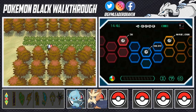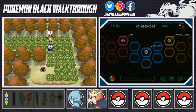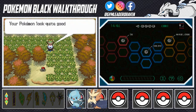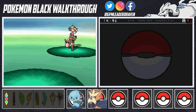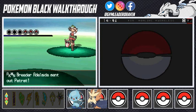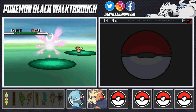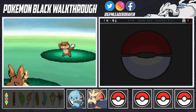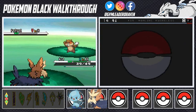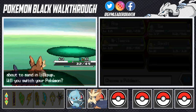Moving on — a Pokemon Breeder named Adelaide wants to battle. She's coming out with Patrat, and I'm here with Ace, close to being Stoutland. Takedown takes out that Patrat with no trouble. She's coming out with another little Pokemon, so I'll switch to Sigh of the Torrent to use moves like Razor Shell, Water Gun, and Tackle.